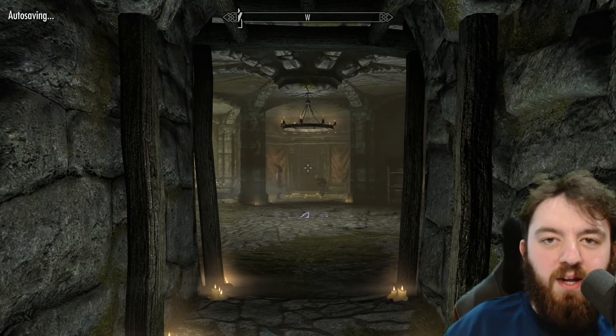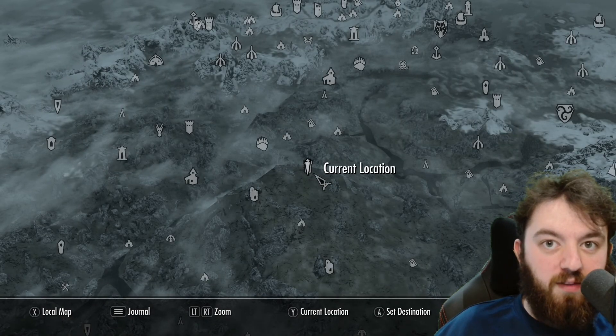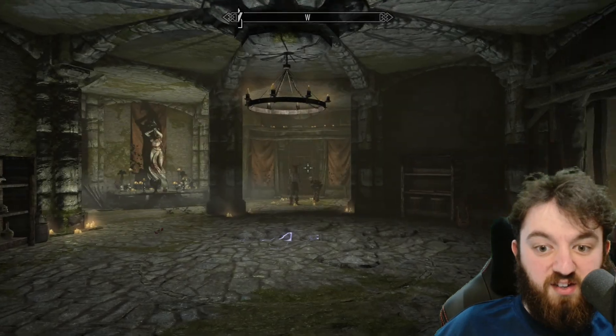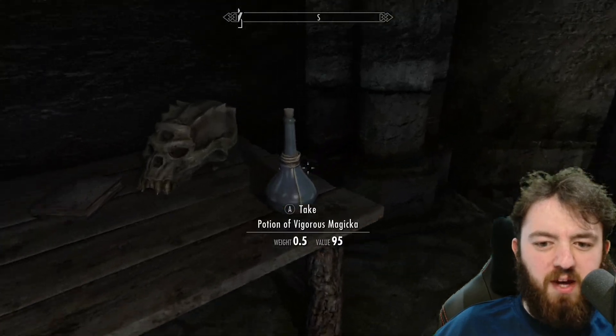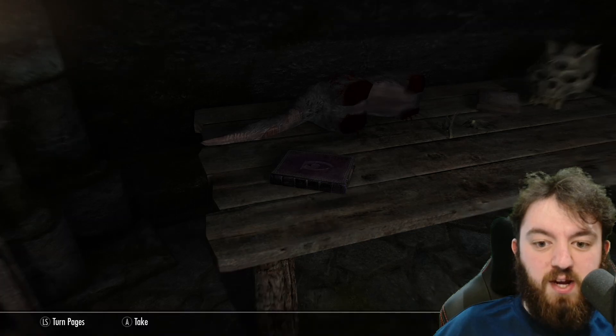Now, there are many — about seven quests — that revolve around Broken Tower Redoubt, including killing the Briarheart. There's also a character that will be caged — he's actually in that cage right there. If you're doing the quest, I can't remember his name off the top of my head, but there is a quest that will send you here in order to free him.